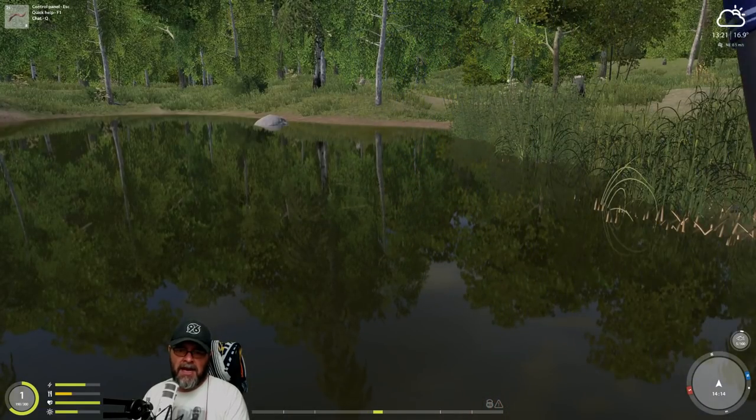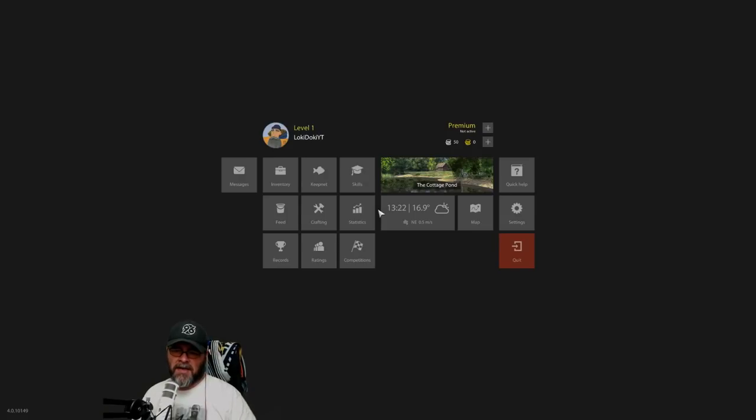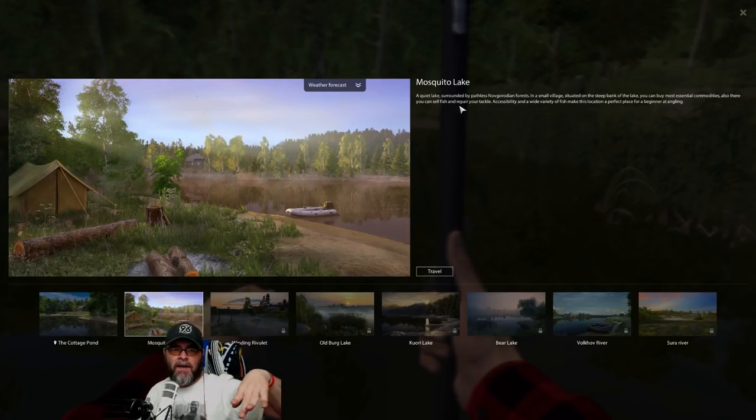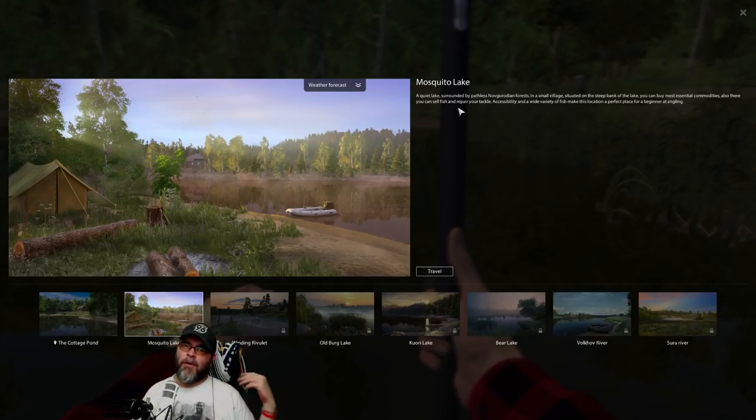If we hit Escape, click on that, we can go to Mosquito Lake straight away. 'A quiet lake surrounded by pathless Novgorodian forests — in a small village situated on a steep bank of a lake, you can buy most essential commodities. Also you can sell fish and repair your tackle.' You will have to repair your tackle eventually, but don't worry about that for ages — as we level up we're going to be buying new tackle and improved equipment so often that we probably won't ever need to repair the beginner stuff.